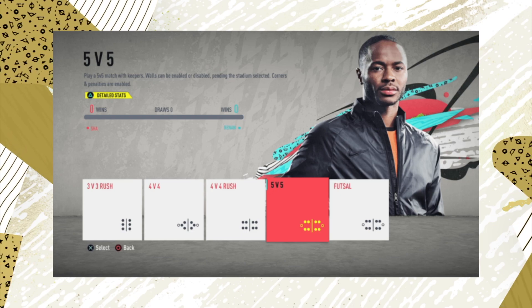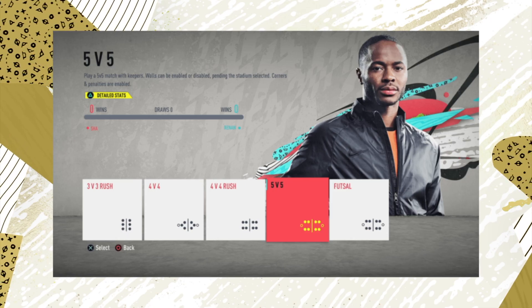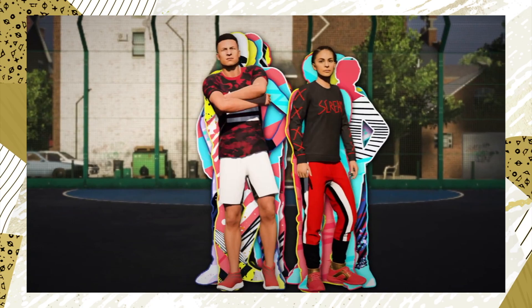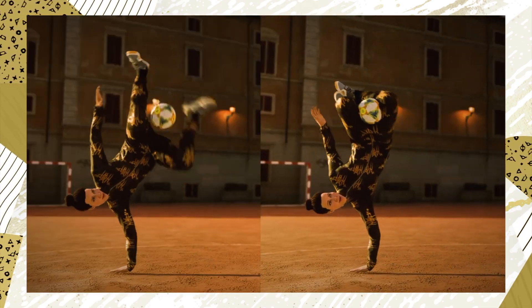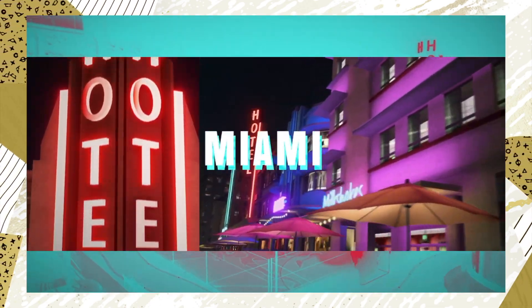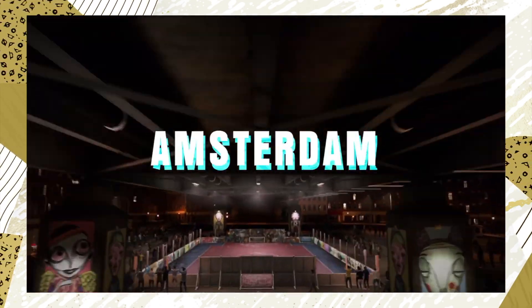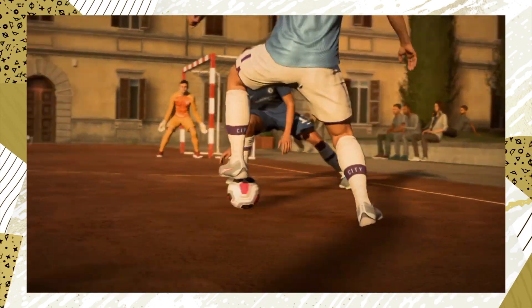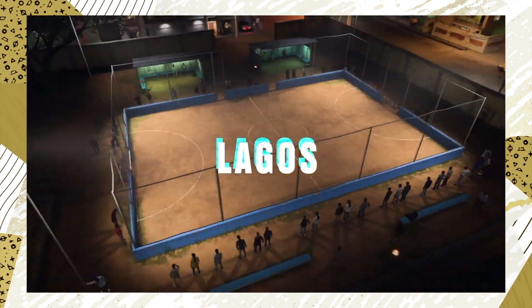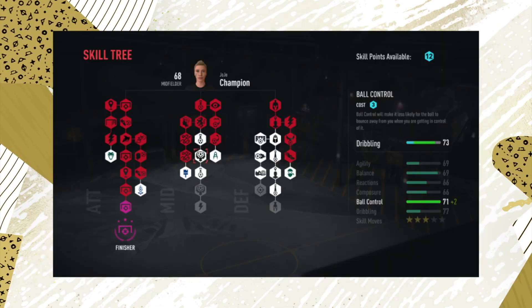There is also Volta in Kickoff, which will be a completely separate mode where you can play against a friend locally. Customization is also going to be huge, with lots of different options, and there is going to be a Volta shop. EA Sports didn't mention if it changes every 24 hours like the Fortnite item shop, but we do know you will not have to spend real money — you'll earn Volta coins by grinding the game mode, beating tougher opponents, and likely through an objective system.